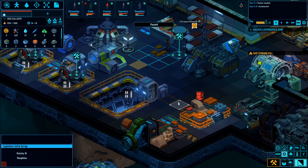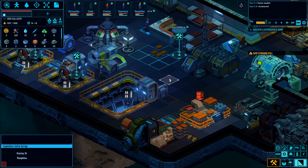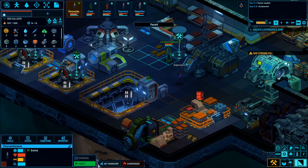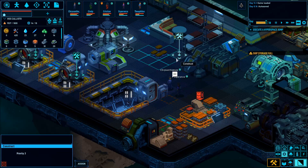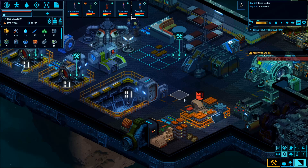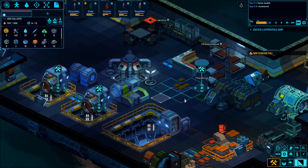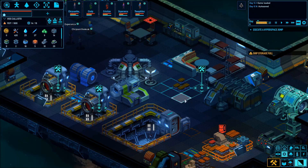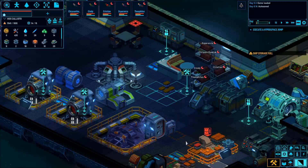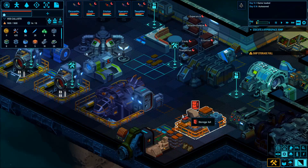Ship storage full — I know, I'm trying to get you to build this. If I select this as high construction priority, maybe that will help. I like to keep a notebook right here so I can take notes of the things I like, don't like, and know what to talk about.